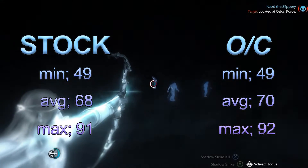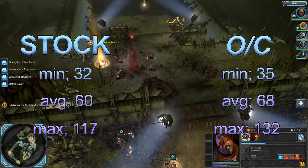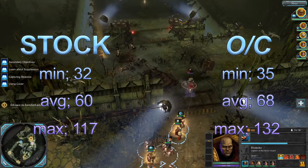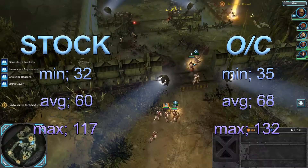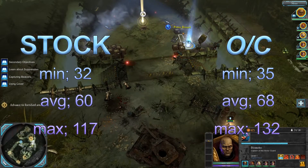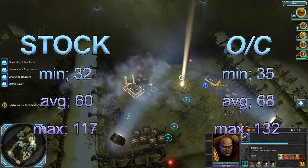Let's crack on to Dawn of War 2 Retribution. Stock: minimum 32, average 60, max 117. Overclocked: minimum 35, average 68, max 132. A noticeable improvement, similar to Batman Arkham City.